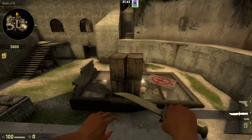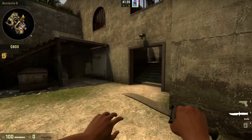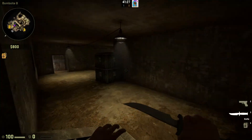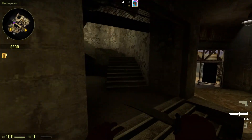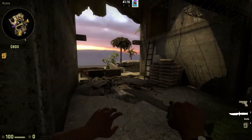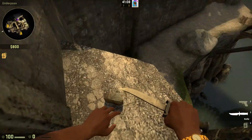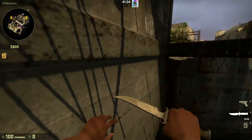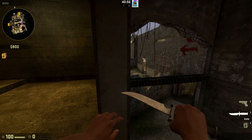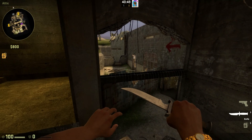And here we are. Pretty much what CTs are going to want to do — they're going to want to have at least one person defending the bombsite just right, true, and proper by boosting them up to this window. But one person is going to want to speed down here, then go up these stairs. This goes back to T-Spawn, across that bridge. And up here, you get this area, which T's get you from this pathway, so there's going to be a bit of a battle here. But if the T's are going B, they should be well under you, so you're going to be pretty safe. But when you get out on these sandbags and up this ladder, you get this little sight line here, where you can attack the ones going mid.